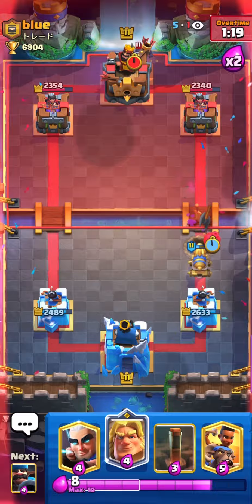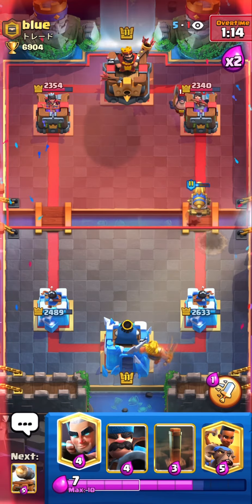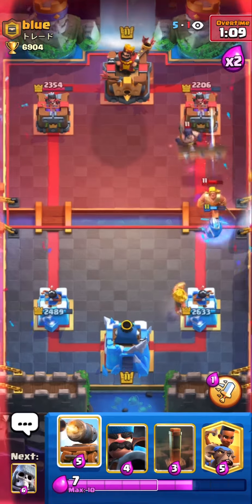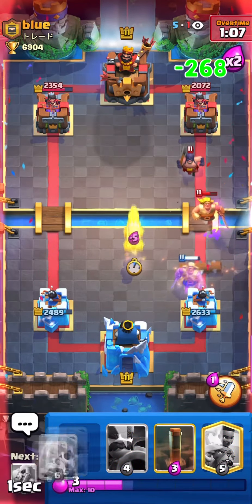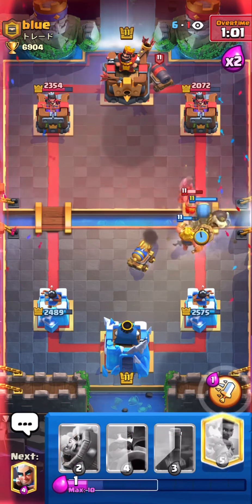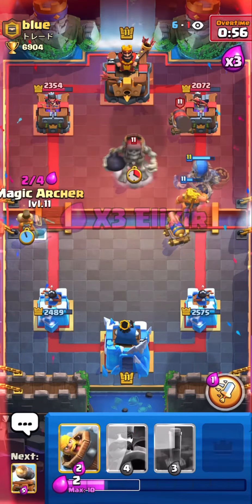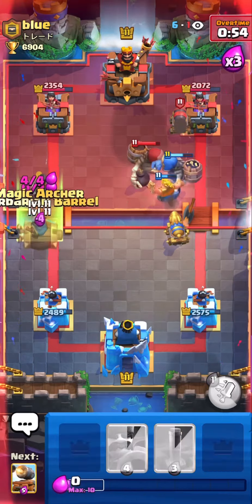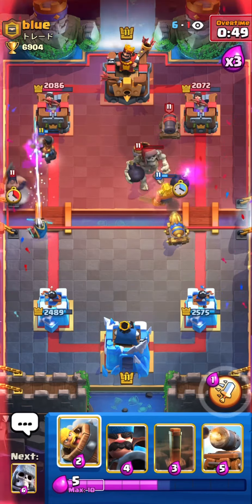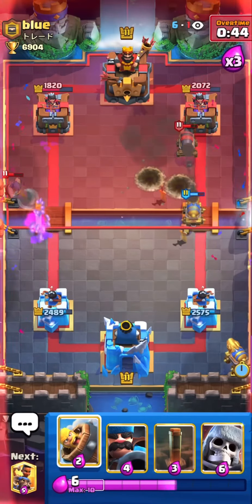Right now I'm just gonna play defensive, not even attack. If needed you could use the earthquake on the tower. Look at this magic archer again — gave me some damage on the tower. I'm probably gonna put giant skeleton in here and Ram Rider in the other lane, so it's gonna be double pressure now. We're in triple elixir so I'm predicting his wizard with my magic archer — magic archer is gonna get three hits on the tower. Right now it's just into defense.